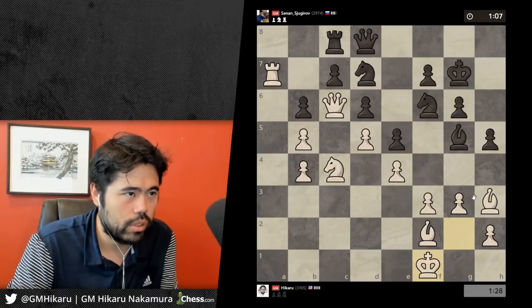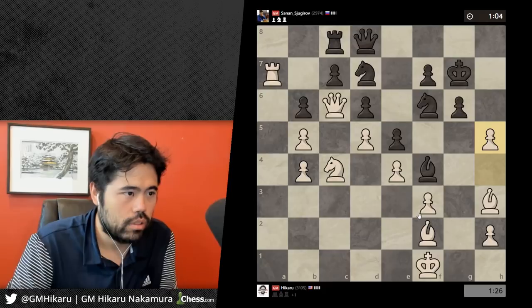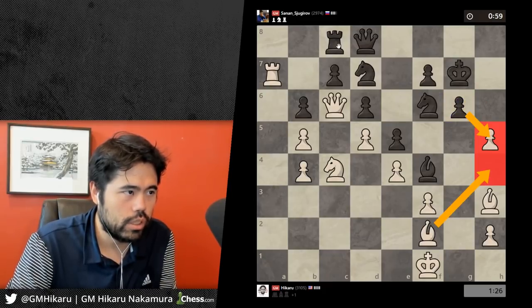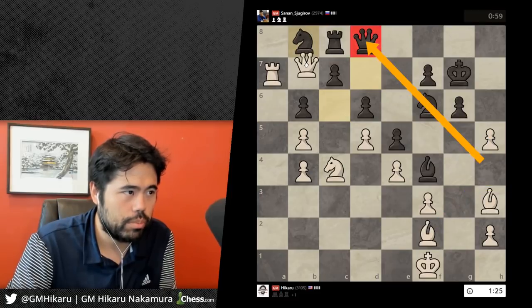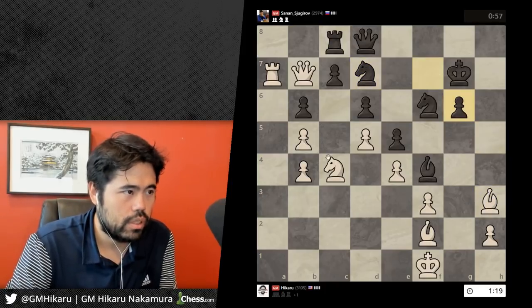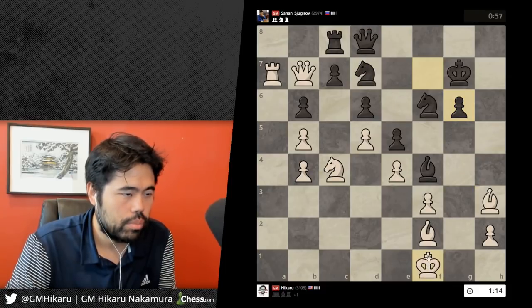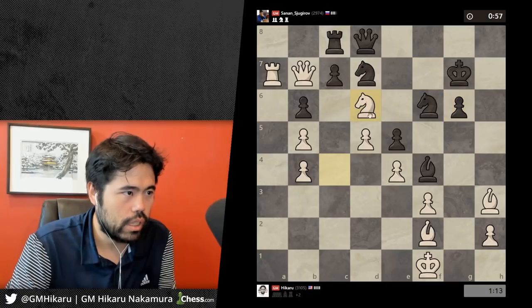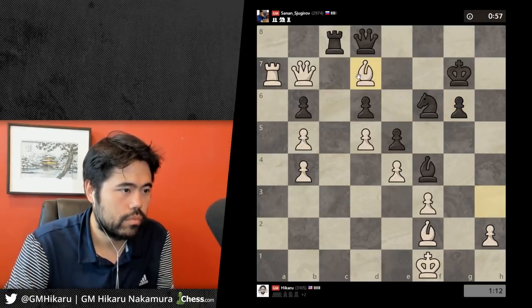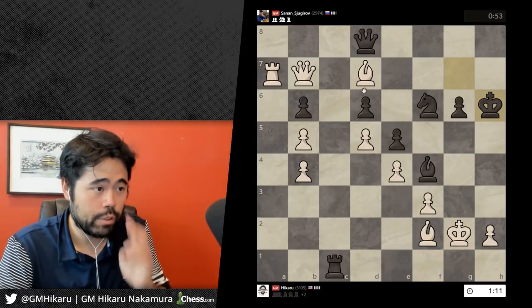He plays h4, but now I think I can take and play h5, because if he takes I have bishop h4 and then the pin is a big problem. He plays knight b8 — queen b7 of course. Now I can just take; he takes. Knight d6 should be winning — or bishop d7 for that matter. I think this just must be winning because black has huge problems on the seventh rank.